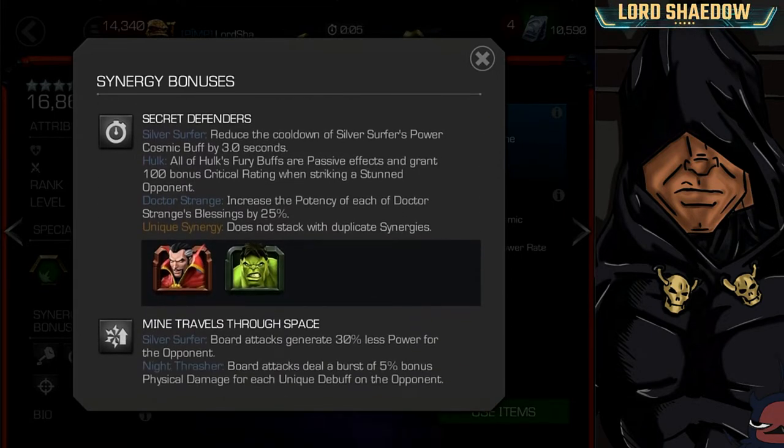Then we've got this next synergy bonus: reduce the cooldown of Silver Surfer's Power Cosmic buff by 3 seconds. So when he consumes it — and we'll get into that a little bit later — it's going to come back every 9 seconds. Reducing it by 3 seconds can be useful.